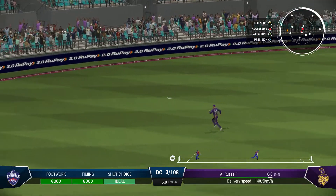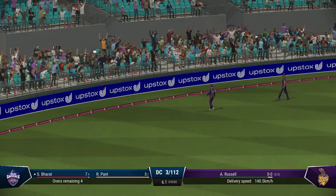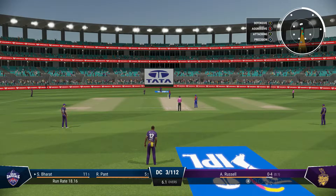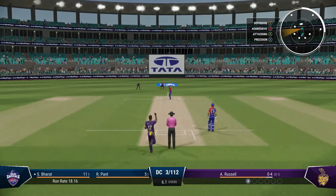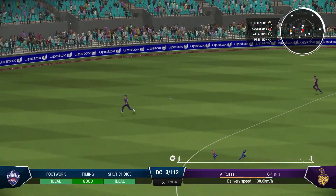They've picked the gap — perfect timing. It was hammered away, timed perfectly and placed into the gap. They shouldn't get too discouraged with that last ball. The first step as a bowler is to get the batter playing, which they've managed. If they can find the right spot, the reward will eventually come.